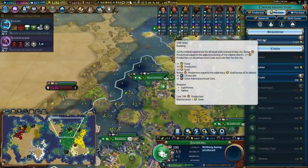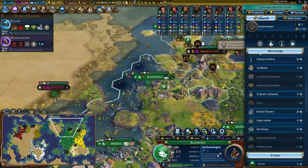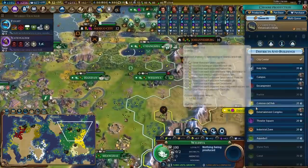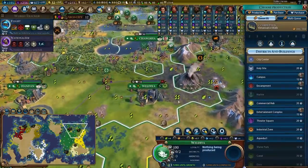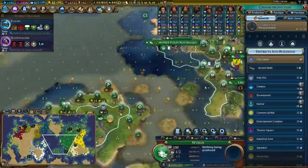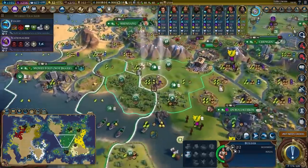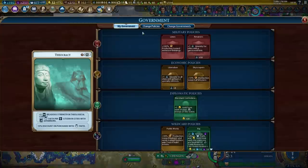Let's go ahead and purchase the shipyard in Xiaodong, then come down here and get the archaeologist, and then look into maybe getting a wonder. Aya Sophia seems like it would be a good one to pick up — so we'll get to work on that. What am I going to do with this city? Probably get an aqueduct in here to let it grow. My spy is back — naturally, the only thing I care about is stealing gold, so make your way back to Mecca where you can steal gold. Getting my lumber mills down. My builders don't have extra movement anymore — which means maybe it's time for a change in government.